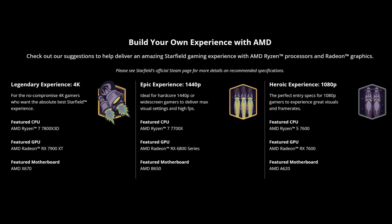We can gather from this that to get an ultra experience in 4K on the Intel and Nvidia side of things, it would require an i9 processor and an RTX 4080 at the minimum, preferably an RTX 4090 to give similar results. Due to the partnership between Bethesda and AMD, these are the only ultra specifications available as of today's recording.